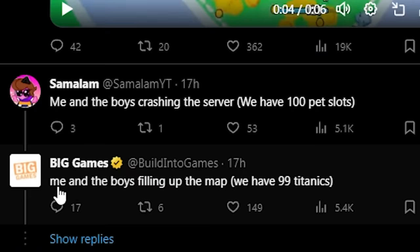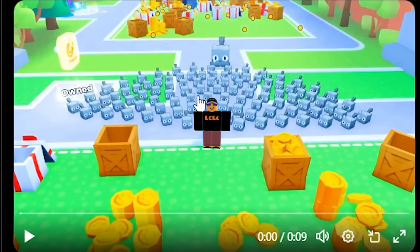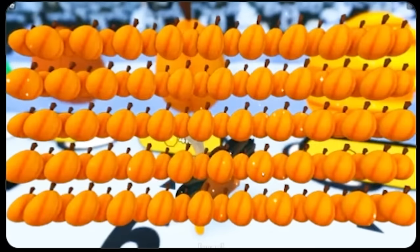Big Games also tweeted at me and the boys filling up the map. We have 99 titanics, and it got me thinking — how cool would it be to start the game as soon as it comes out with 99 huges or 99 titanics? Big Games also posted hatching 99 turkeys, which looks pretty cool.